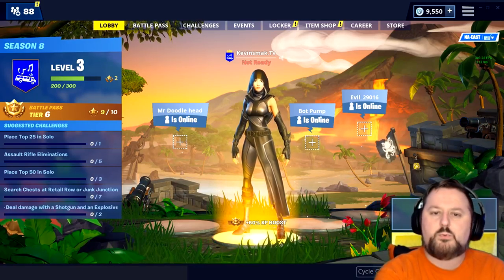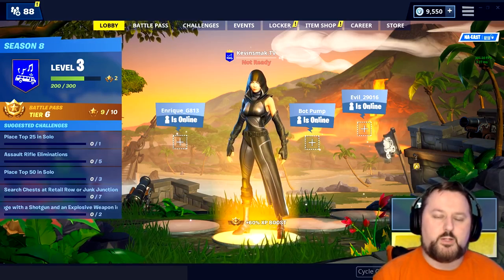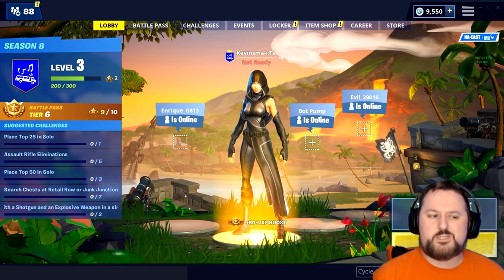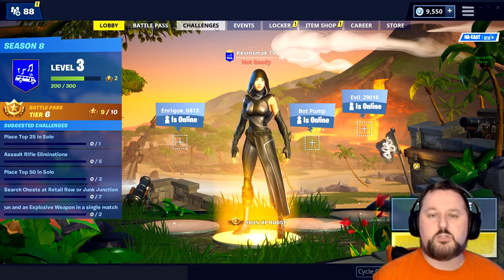Welcome everyone. Today I want to go through and talk about Party Assist, a new feature just added to Fortnite. It's pretty simple, so let's jump right in. To get there, all you have to do is click on Challenges.